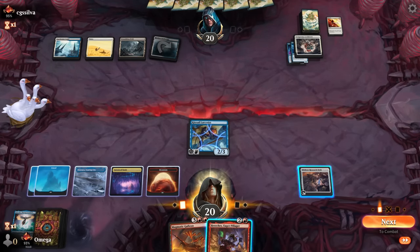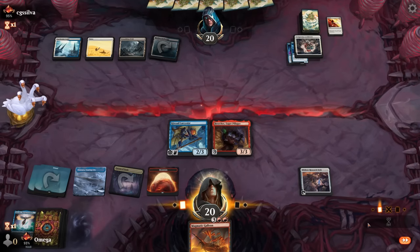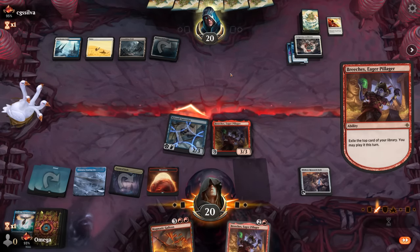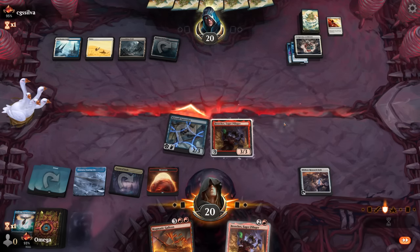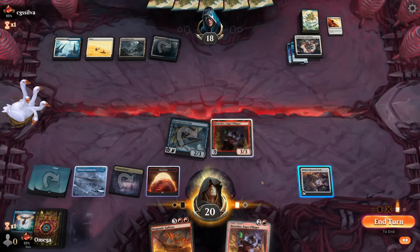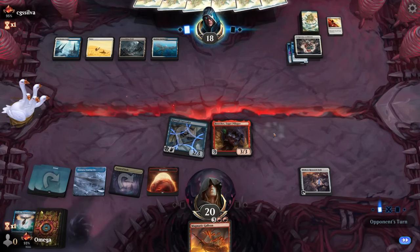Let's play the land and use Cavern of Souls for this one because we want to get the benefit and possibly exile the top card of our library - that also means we potentially get to attack. Ward helps a little bit but not the biggest deal. This RNG is not perfect, that's all I'm going to say. We are going as slow as possible - this is one, this turn, of course it is.